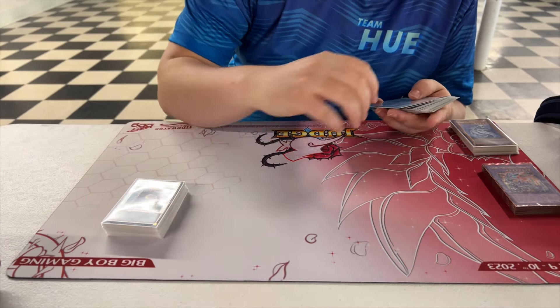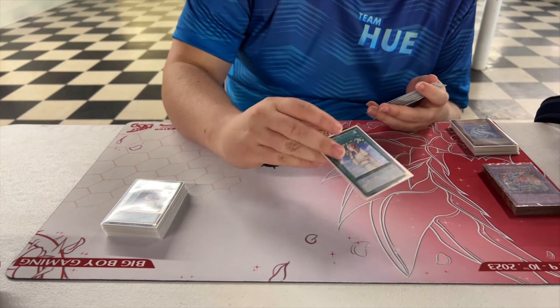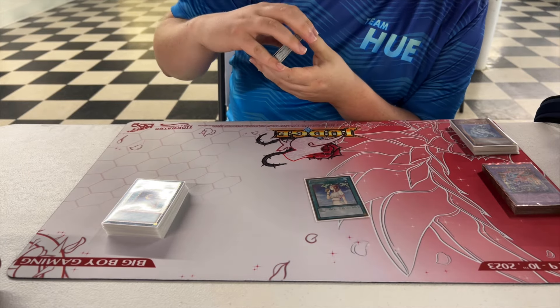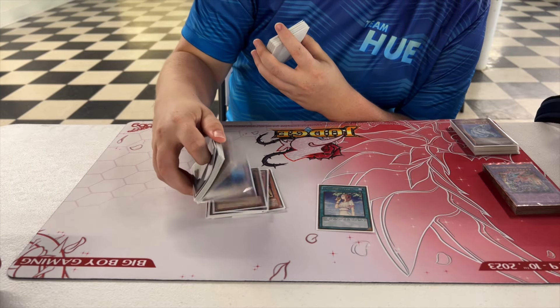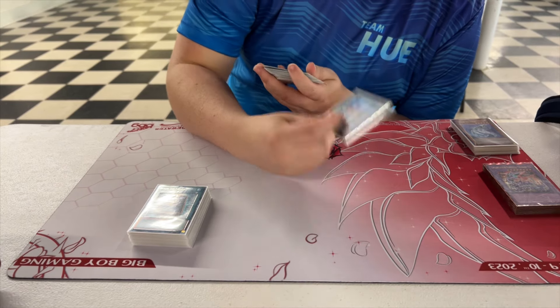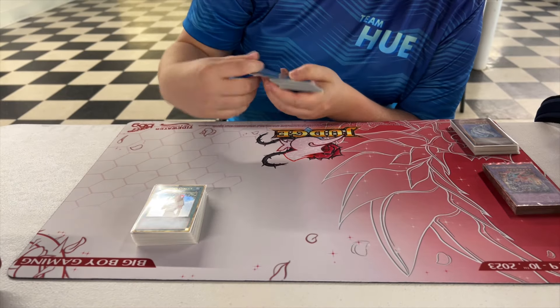Let me tell you something about Forbidden Chalice — you can use it in the damage step to negate their Rekindling effects and it boosts your guys, making them even bigger. It's a quick effect, like a Breakthrough Skill, and this is definitely the one. You can also use the name negation — it's fantastic.